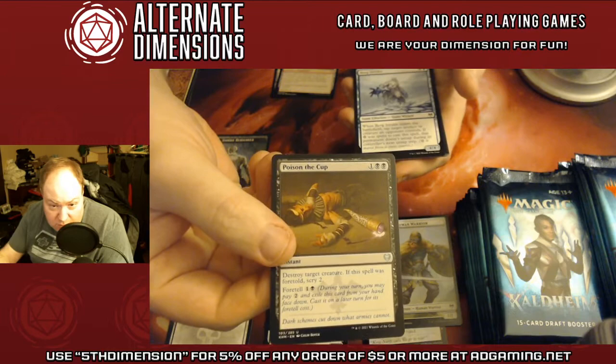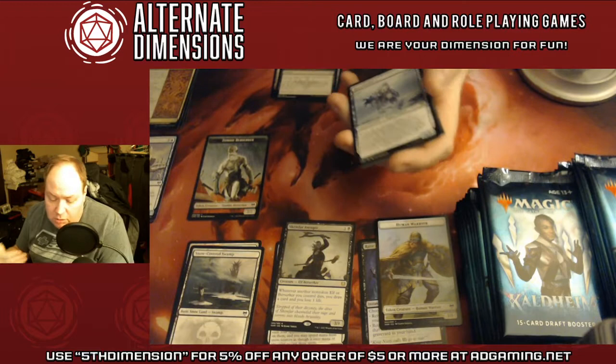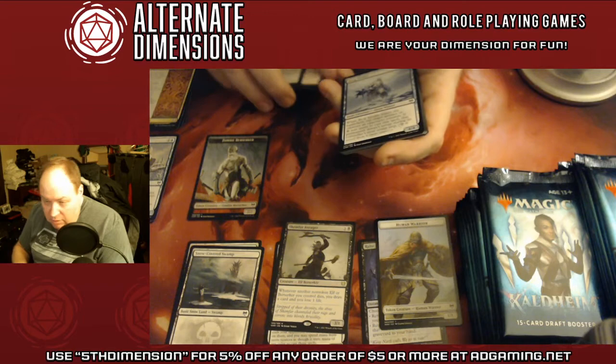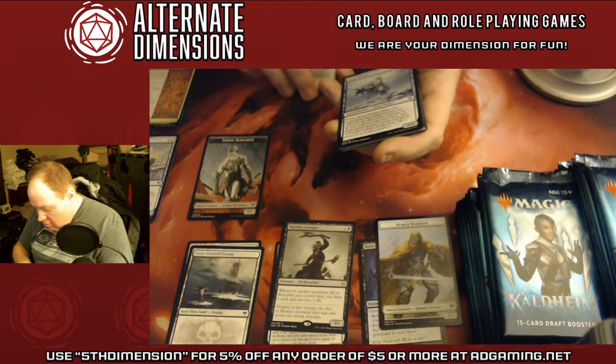The new Foretell mechanic is very interesting because it gives you something to do with your mana on turns where you may not have anything to do. Basically it lets you store those cards in exile until later, when you can play them. Sometimes they're cheaper, sometimes they're more expensive depending on how good the effect is. It's a very unique mechanic that I like.